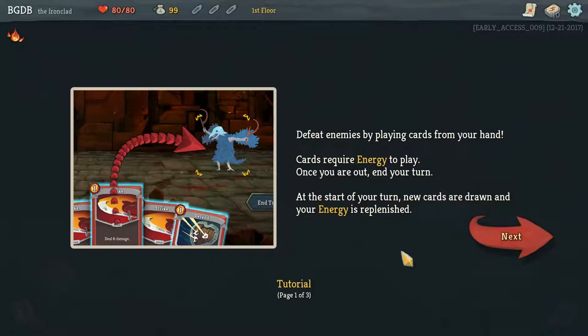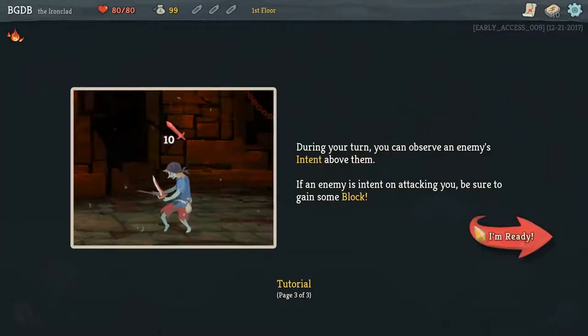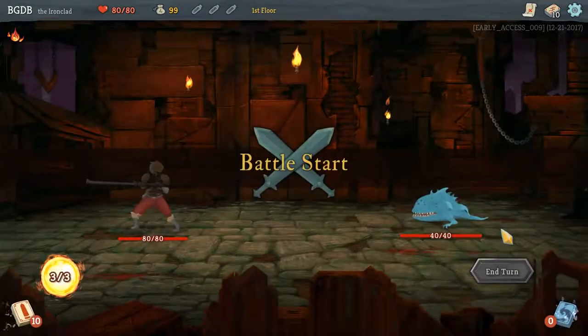Defeat enemies by playing cards from your hand — requires energy to play. Once you're out, you have to wait until the start of your next turn when new cards are drawn and your energy is replenished. Play defensive cards to gain block when enemies are about to attack you. Block reduces incoming attack damage but wears off at the start of your next turn. During your turn you can observe the enemy's intent above them — if they intend to attack, you'll want to gain some block.